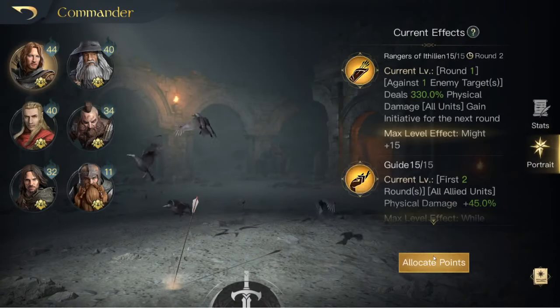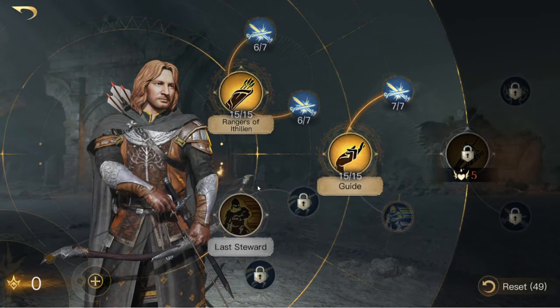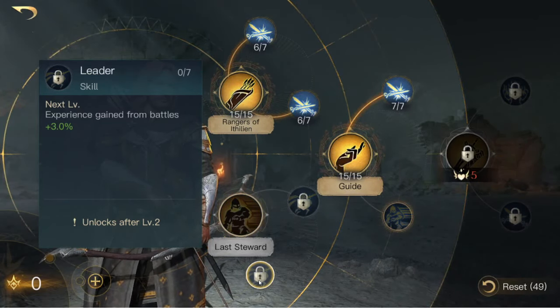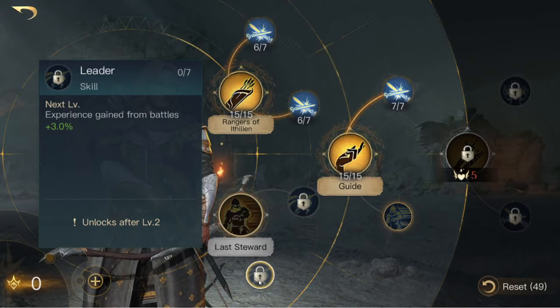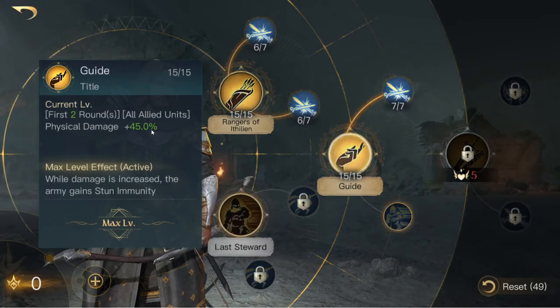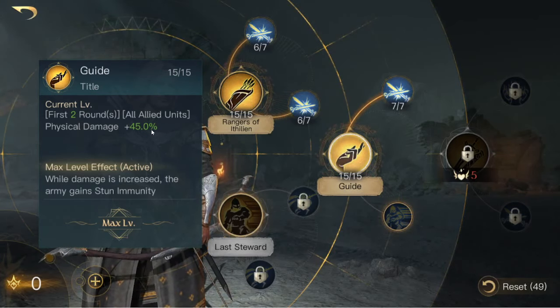Let's look at the build here. You definitely do not want to mess with Last Steward. My initial points went into Guide, because it gives an insane 45% physical damage boost to your entire army for the first two rounds. Additionally, once you max it out, your army gets Stun Immunity for those first two rounds to ensure that all of that damage goes through onto the enemy army.